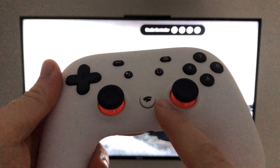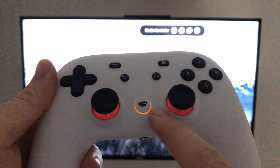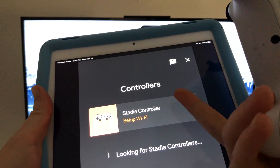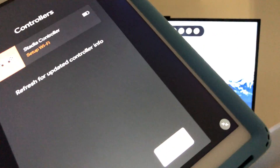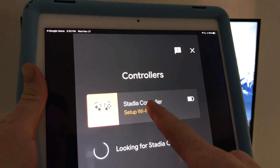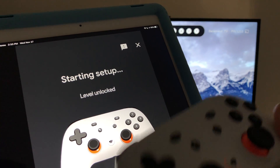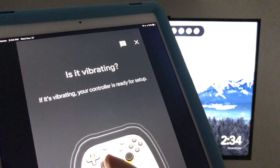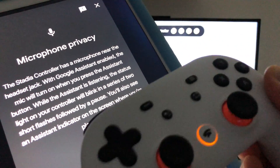It may ask you to set up the Stadia controller. The app will say 'Want to set up Stadia controller?' Go to Stadia — it'll open up the Stadia app. You might get a message that the controller isn't found because we haven't turned it on yet. Hold the button on the controller until it vibrates; you'll see the light come on. On your device you should see 'Stadia Controller' appear via Bluetooth.